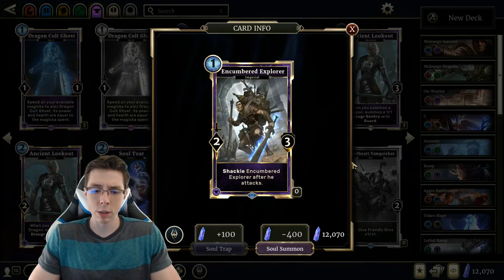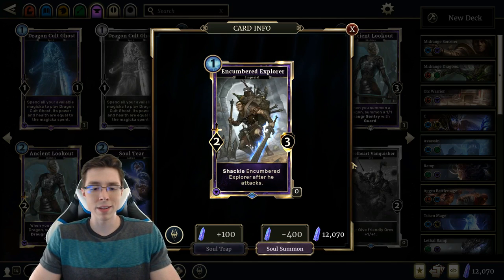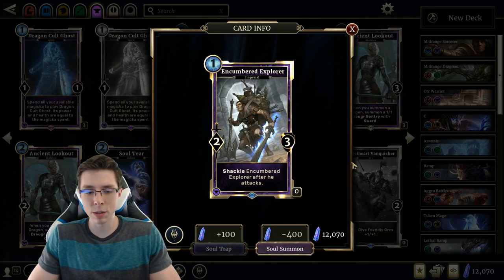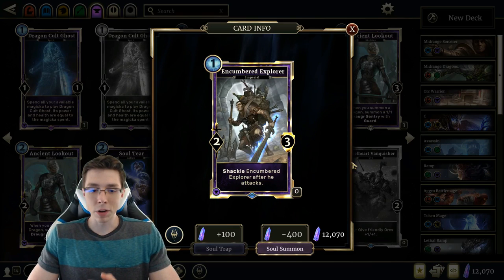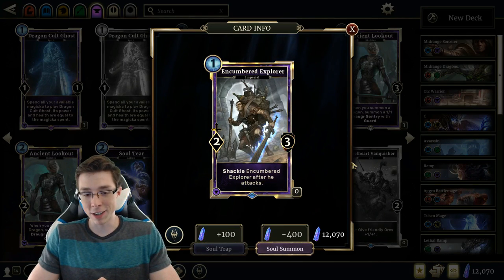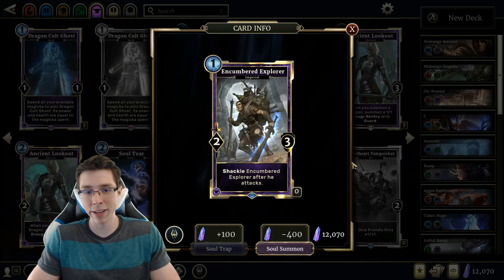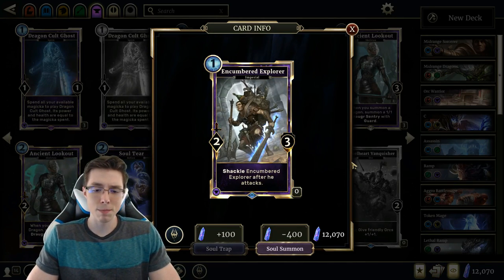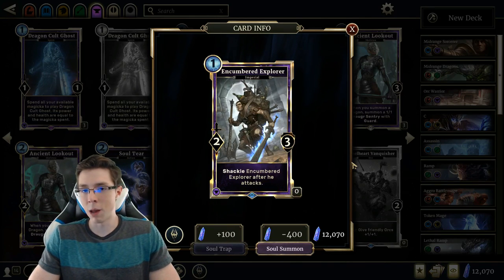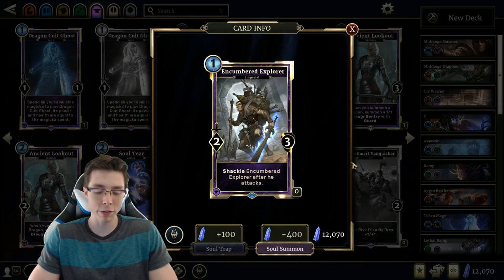Encumbered Explorer — I talked about the similarity of this card to Zombie Chow in the first impressions video, and a lot of those opinions still stand. I still don't exactly know where this card fits in a constructed deck. I love the design: a one-cost 2-3 that basically takes over a lane very early, allows you to defensively trade, and makes your opponent uncomfortable playing their Goblin Skulks and Daring Cut Purse against it, because this card comes out really quickly as a one-drop.